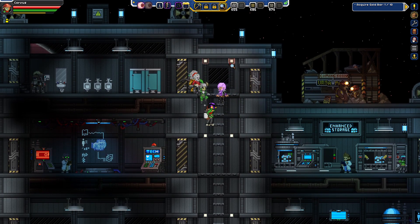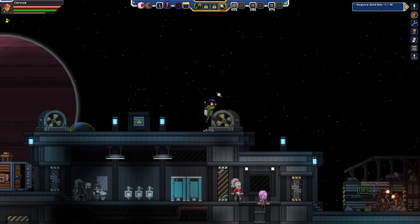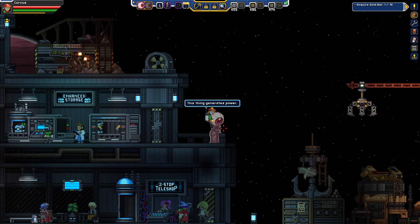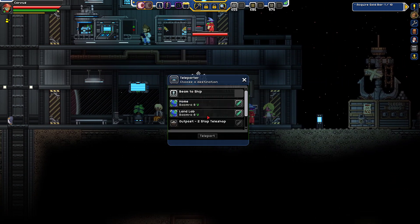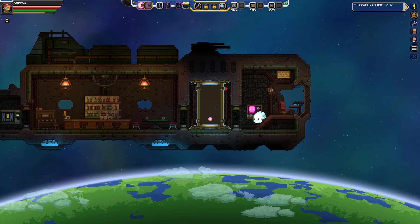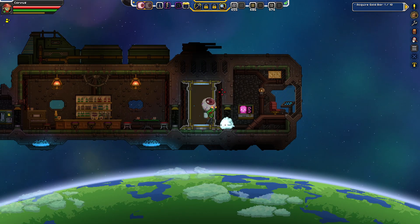We still do seem to have quite the high jump anyway, which is amazing. I think that is thanks to the wizard hat. Off we go to the Verdant Ruins. Now that we are proud owners of a double-jump upgrade, we should be all set for the Verdant Ruins.